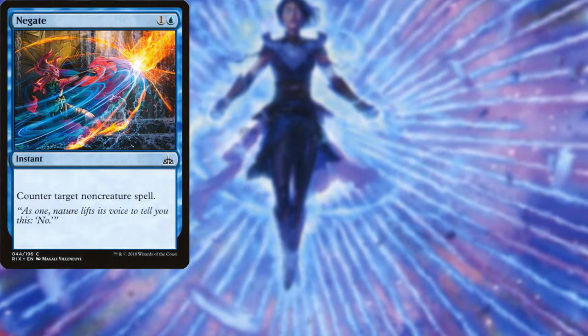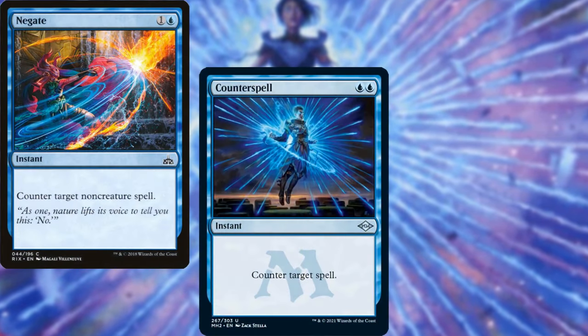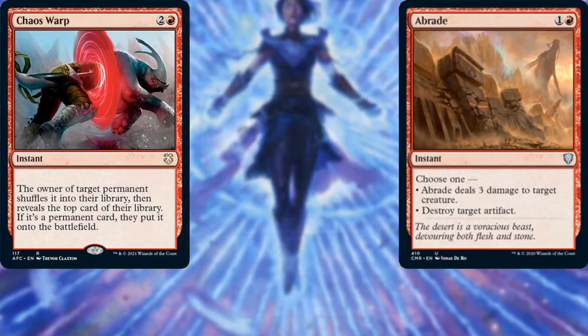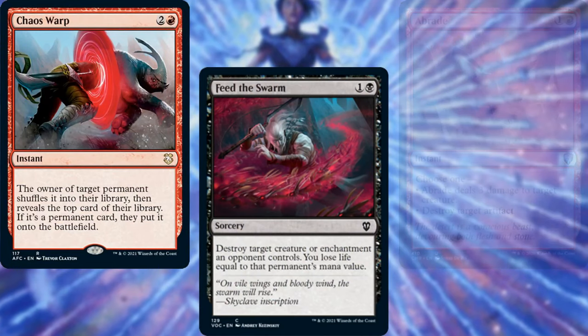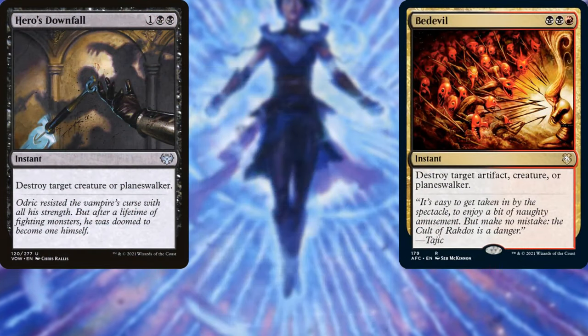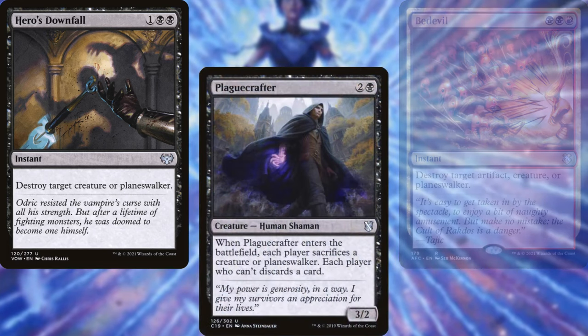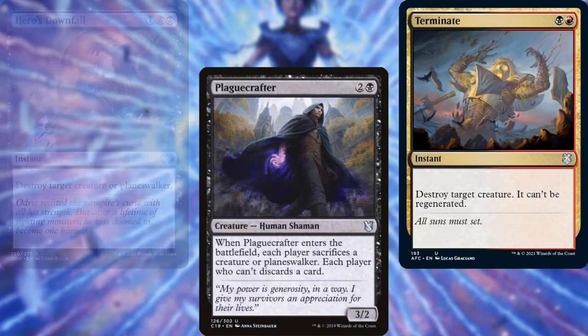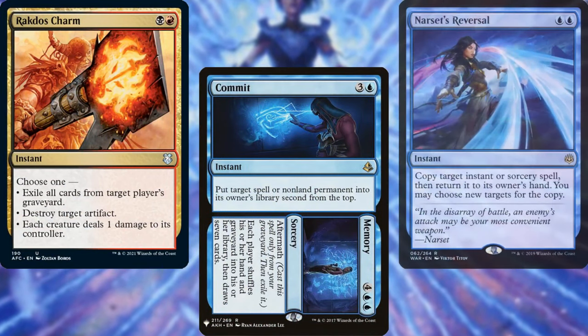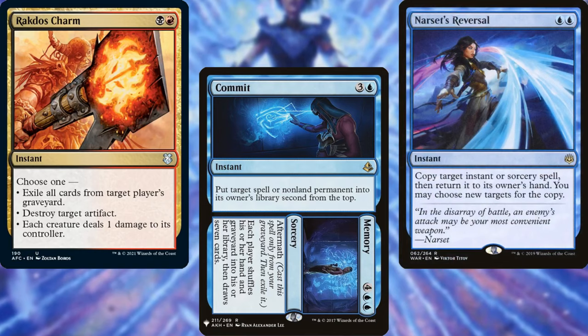For interaction, we have Negate, Counterspell, Abrade, Chaos Warp, Feed the Swarm, Bedevil, Hero's Downfall, Plague Crafter, Terminate, Rakdos Charm, Commit // Memory, and Narset's Reversal — all allowing us to keep our opponents in line.